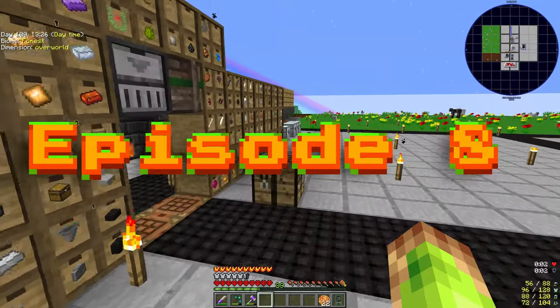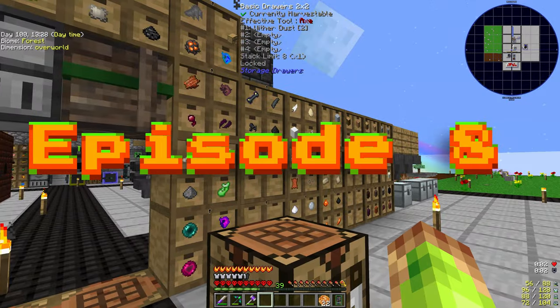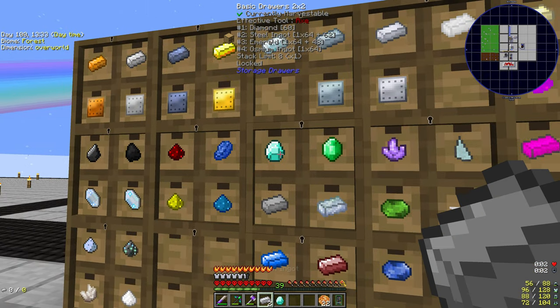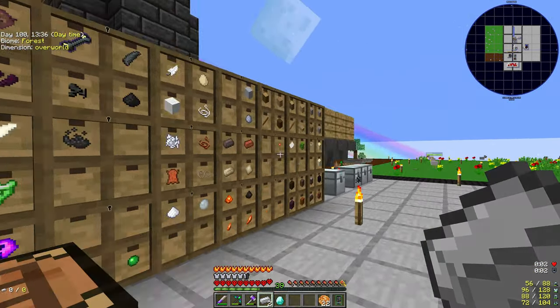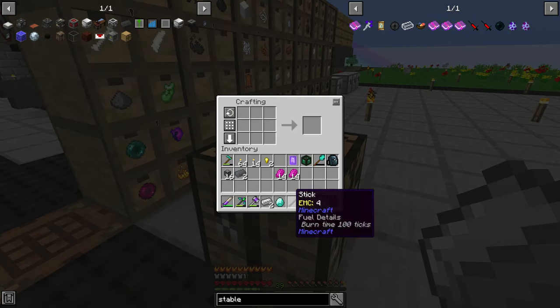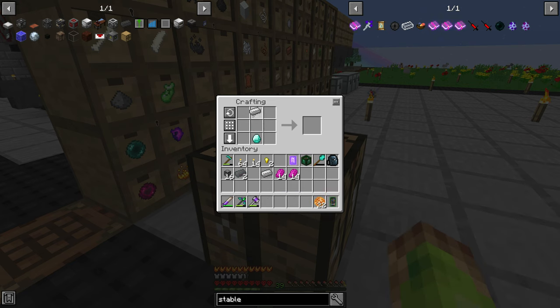Welcome back to another episode of Minecraft Hardcore Project Ozone 3, Episode 8. Straight into the death ingot. This did end the last series because I screwed it up — I forgot that if you take it out of the crafter, it actually blows up anyway.